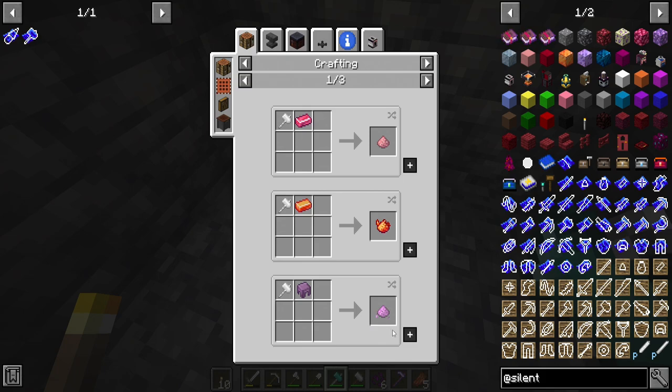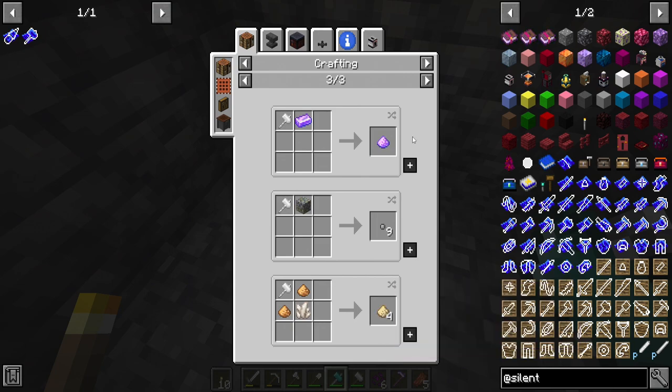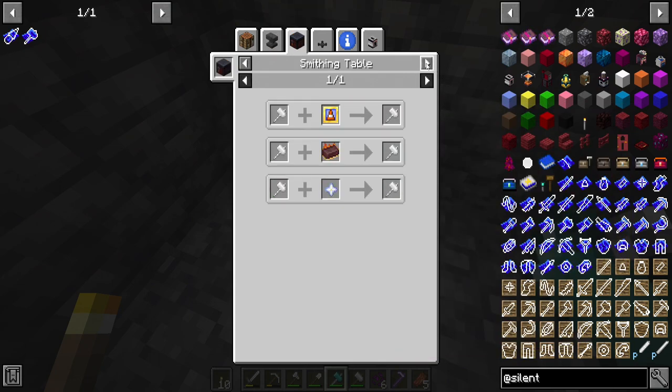We can also use it to smash things in our inventory, it looks like. Pebbles, glowing dust. With an anvil we can put enchantments on it - that's good.